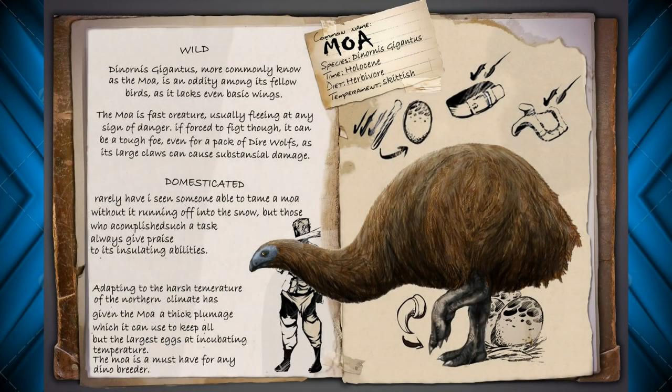Hello, the one and only Xalophony here with an ARK Survival Evolved fan-made dossier of the Deornis Gigantis, otherwise known as the Moa. Now you may have heard of a Moa before — there are definitely a few different species of them, but this one's the big one. As you can see in the picture there, it is well over twice the size of a person, and it has a lot of cool features to it, so let's get right into the dossier.